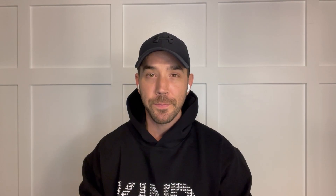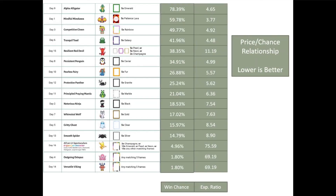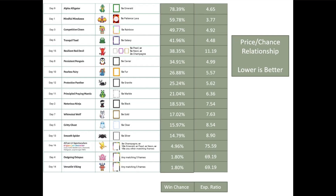We need to understand the relationship between win percentage and price to find the value we're looking for. Let's add in the expense ratio — that is, the price relative to your chance of winning. The lower the number, the better the value you are receiving for your spending. This standardizes the cost to get the required frames and paints a different picture for what you should consider.